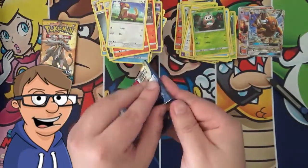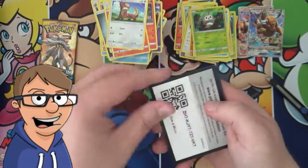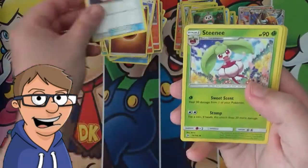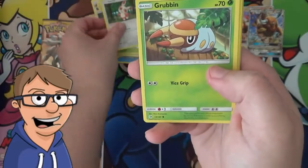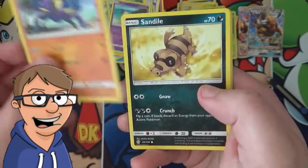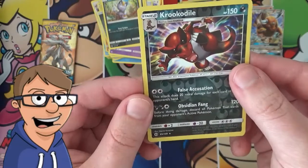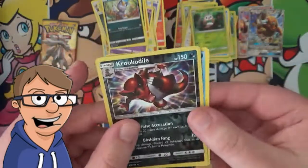Two packs left, guys. Let's see if we're lucky enough to get something in these last few packs. So we have an Energy Retrieval, a Steenie, a Spinda, a Grubbin, a Drowzy, a Crabrawler, a Sandile, an Alolan Meowth, a Reverse Holo Krookodile — that's the last stage of that one — and a Golduck Non-Holo.